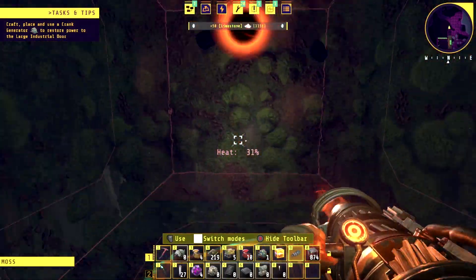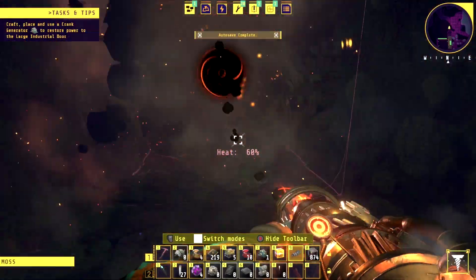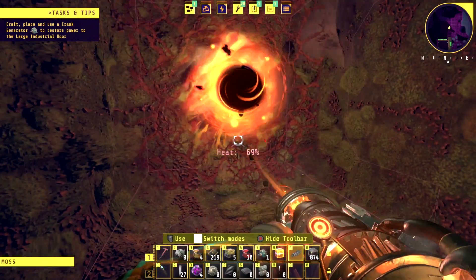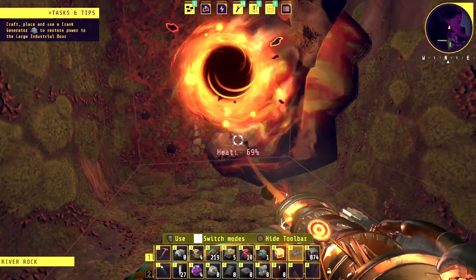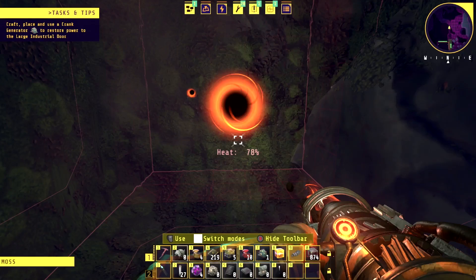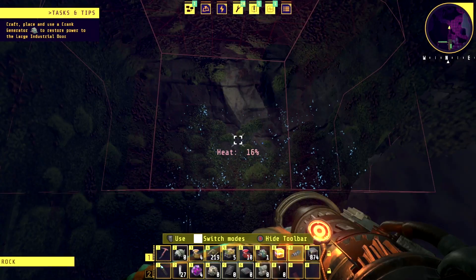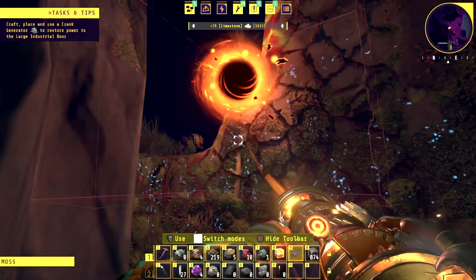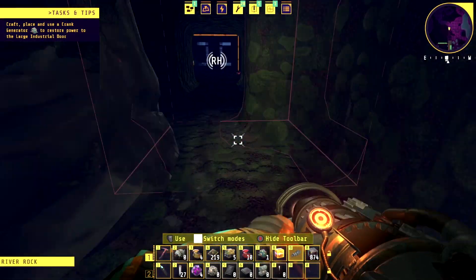Looking at the mini map on the right, it seems to come out somewhere and connect to the main world. I feel like we're lower though — the main world's higher. So we might need to go up a little bit. Let me dig out a little more past this giant rock. Yeah, I feel like we need to go up. Here we go — that's right. So let's go in here and see what we can find.